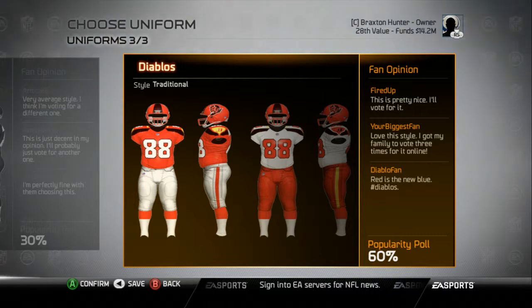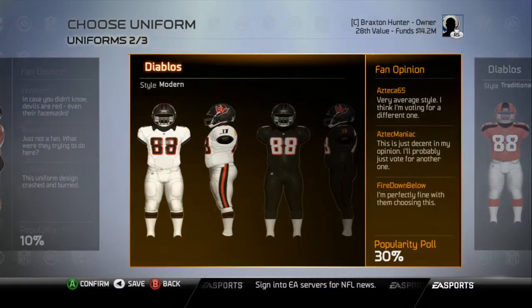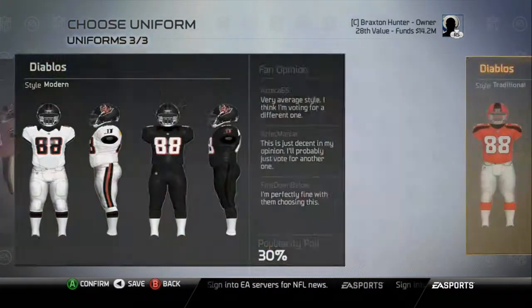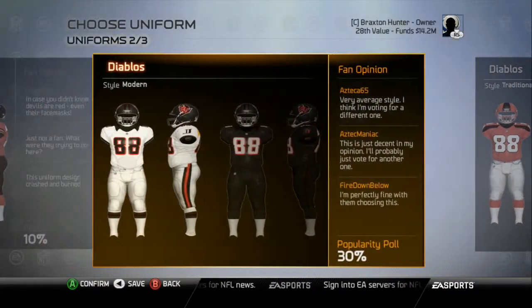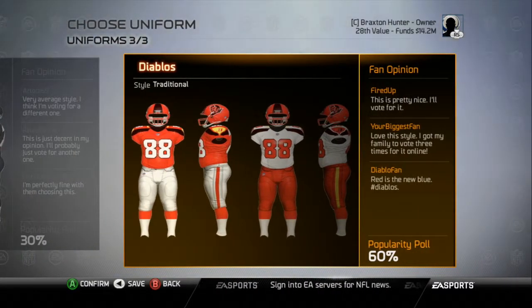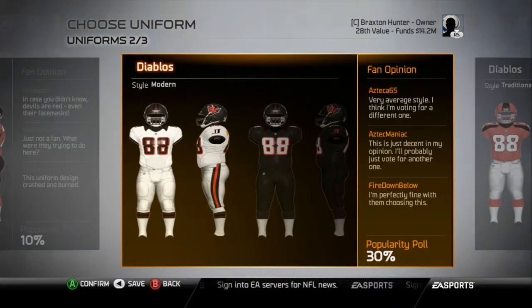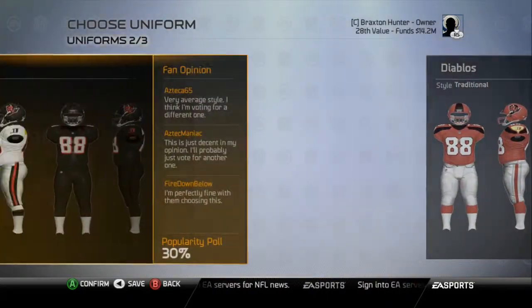The popularity poll really did have a major effect on what I wanted to do, because I want the fans to actually purchase these jerseys. It was pretty much between the modern and the traditional, and since the traditional was voted for way more by the fans, I was very much considering going with that one. The modern didn't really have a lot of that accent orange color, whereas the traditional kind of embraces what the Diablos are all about — fire and intensity.